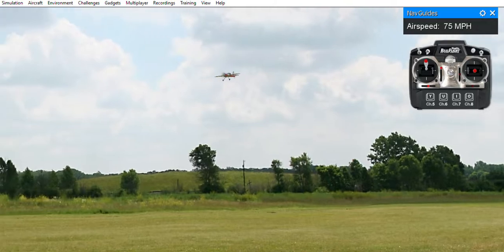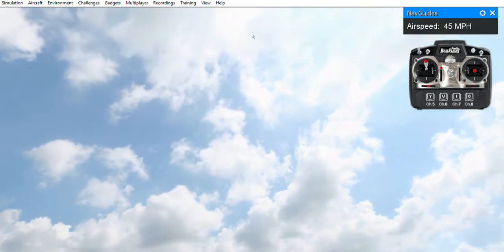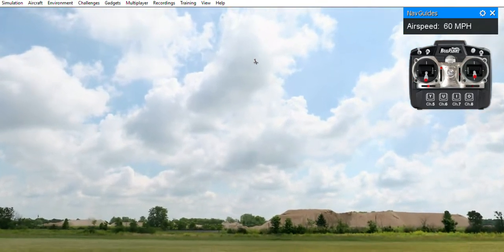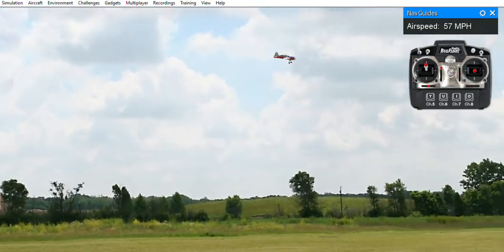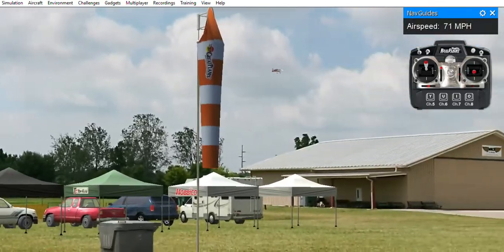That's good right there. Now let's go straight up, straight up. We're going to cut the throttle and get left rudder — see if it'll spin. Nope. Okay, so we're going to pull out, give it a little throttle, speed back up. Okay, level the wings. Oh, I'm going in the wrong direction.